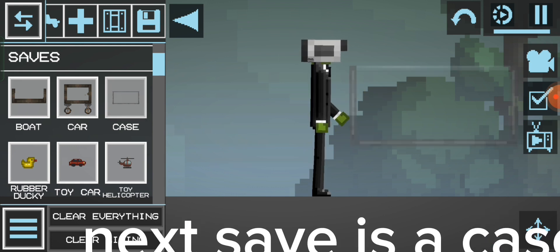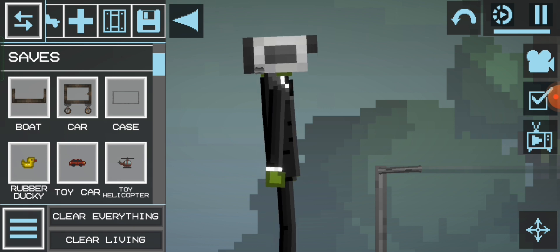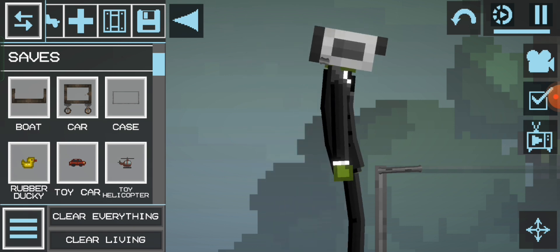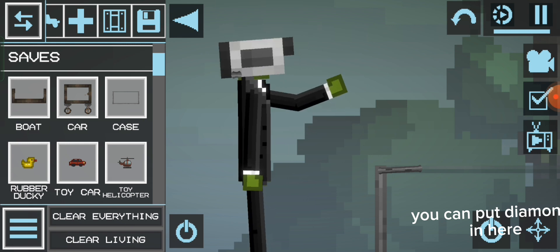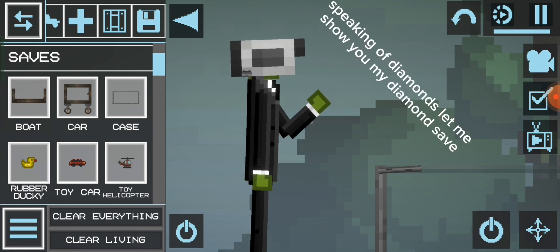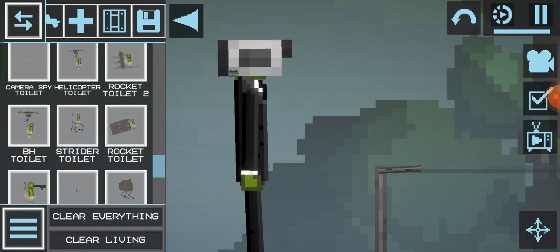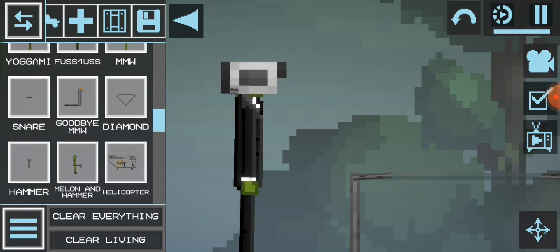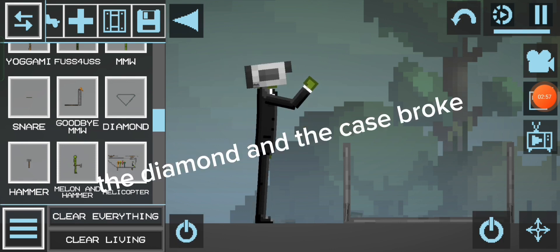Next save is a case. You can put diamonds in here. Speaking of diamonds, let me show you my diamond safe. The diamond and the case broke.